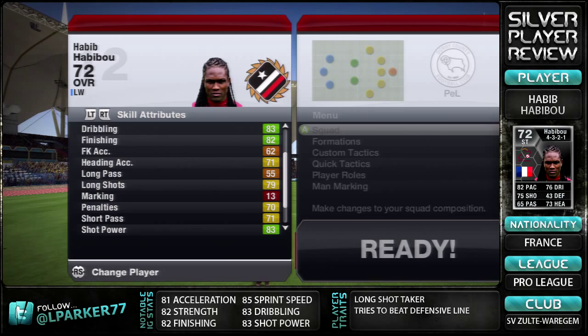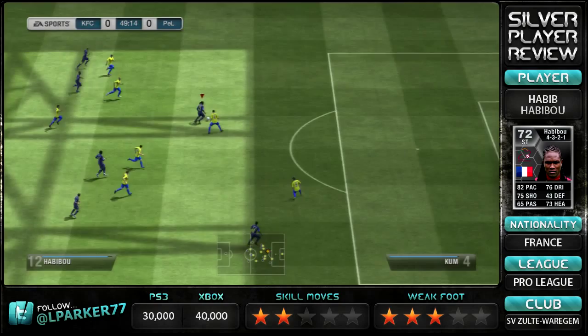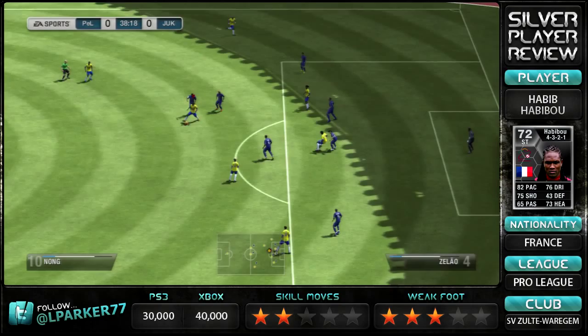Moving on to the gameplay — to be honest, the goals in this video are not great at all, and that kind of sums up what sort of player Habibu is. I was really disappointed considering he was a second Inform. Everything inside the box he will finish, and that's probably why all of these goals were scored from inside the box. But as soon as you step outside the box, he has absolutely no chance of scoring.